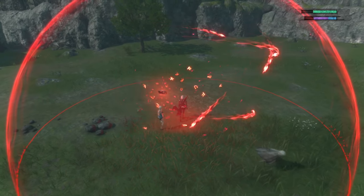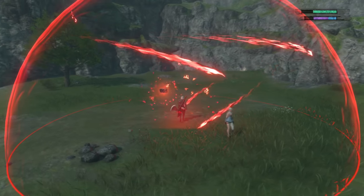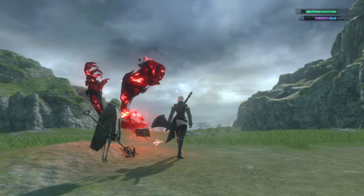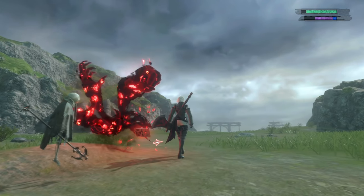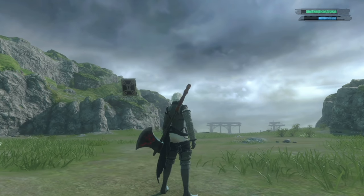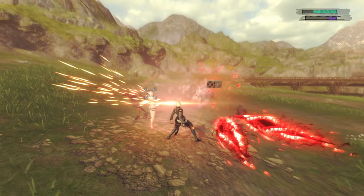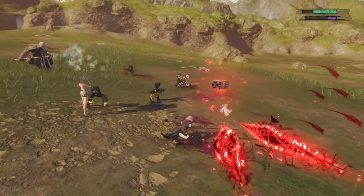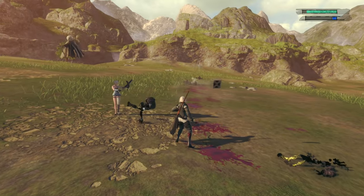If you want to cancel out of a large mana-consuming spell you've been charging without firing it, just tap one of your other spell buttons, which will fire that instead, consuming far less mana after you've taken advantage of the charged spell's slow-mo benefits. If you've been always on the move or don't charge up your spells very often, you might not have noticed this built-in slow-mo mechanic, but either way, make sure to use it to your advantage.